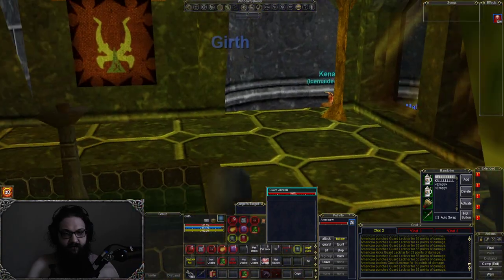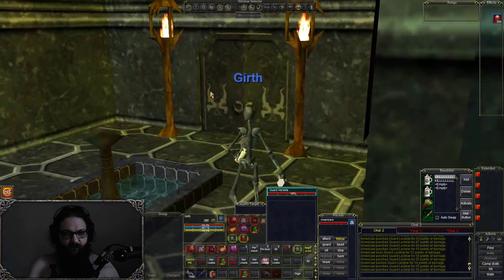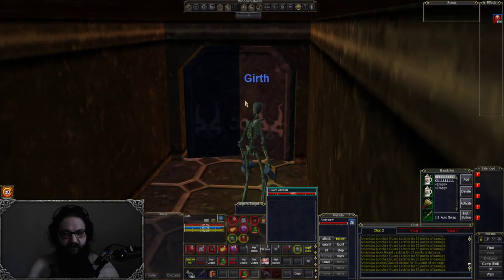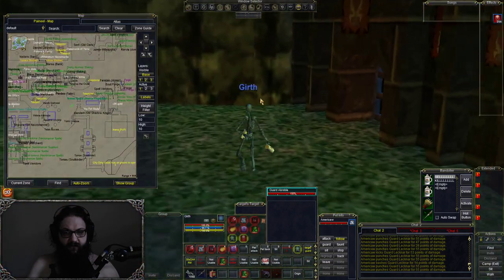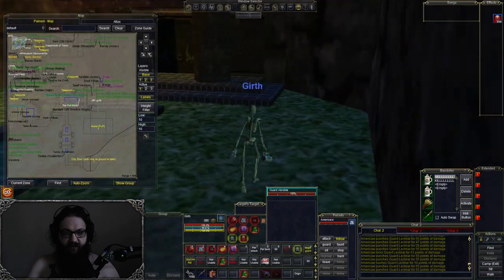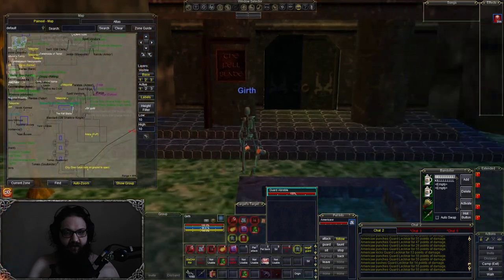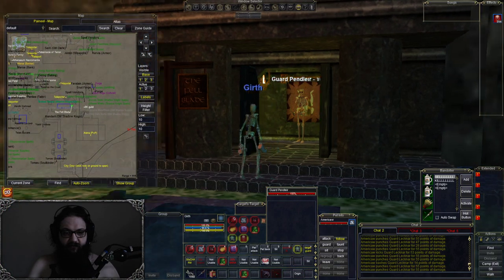Another guard that spawns right up here. Come this way, you'll have two guards that spawn on the sides of this gate. Come in here, you'll have one that spawns right here, one that spawns right here, another one right there.